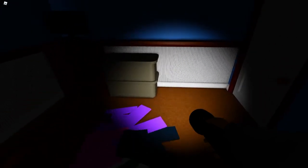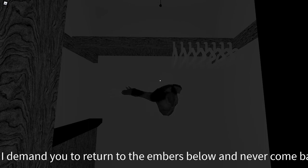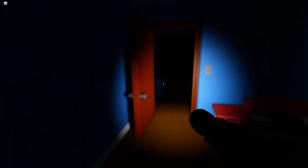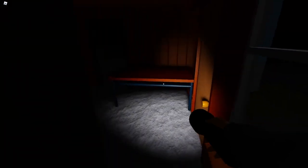Oh no. Can you at least use your flashlight? Thank you. In the name of Jesus, the saints and all the angels, I command you to reveal yourself at once. What is that? I demand you to return to the embers below and never come back. Return to the embers below — high level demon, it will return. I need to escape immediately and I need to find a crowbar. A crowbar — I guess there's a garage, would it be in there maybe?